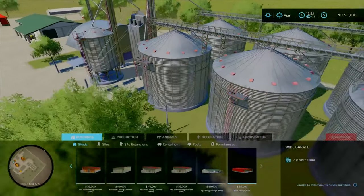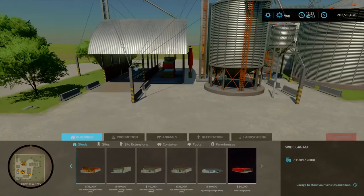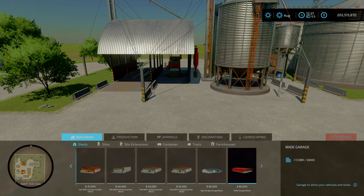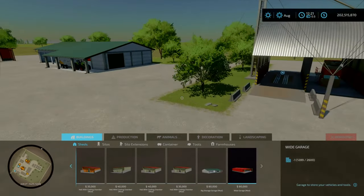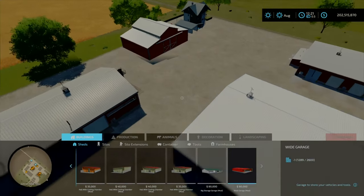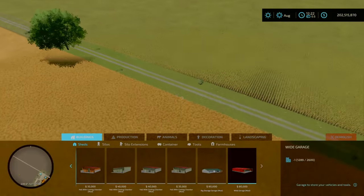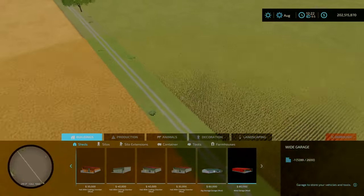So, enough ranting. Going across, we've got our Mega Silo Complex. This is a very nice mod by Lost Gamer — awesome mod. There's a shed over here. If we fly across I will get a pickup truck, because we'll start our map tour properly from the shop.